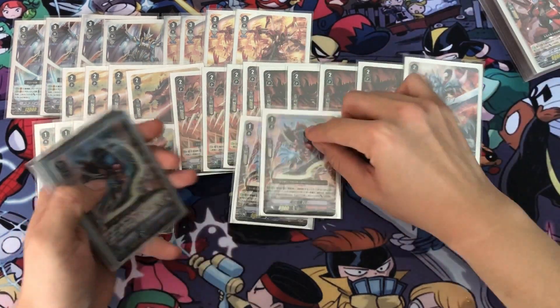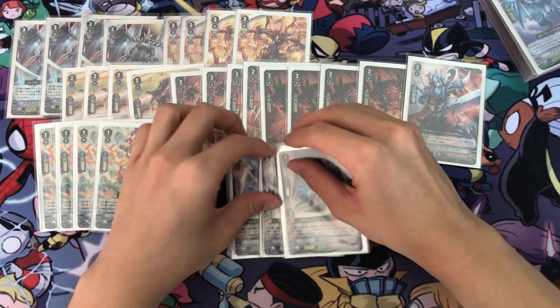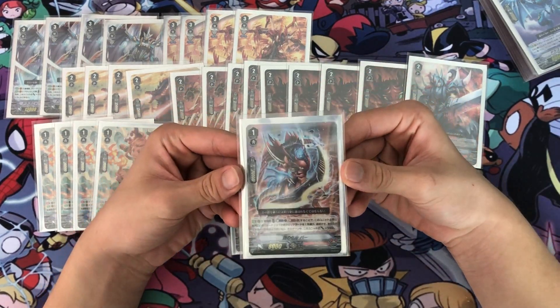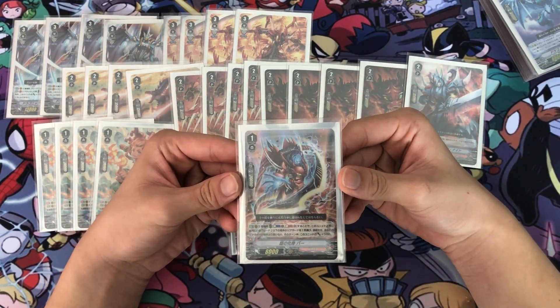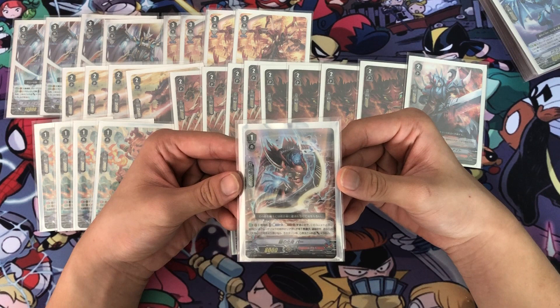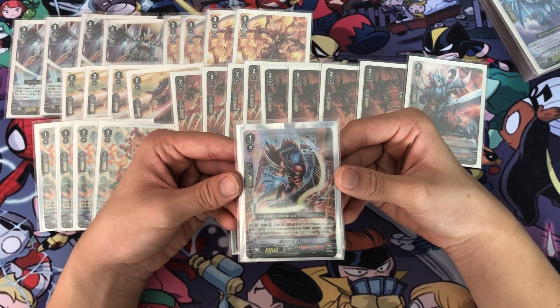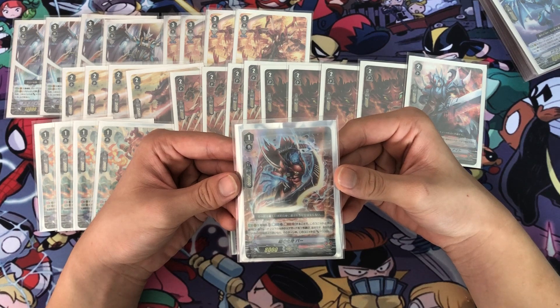Next, I play 3 Embodiment of Armor Bahr. The skill is Auto, Vanguard Circle — when placed, Counter Blast 1 and Soul Blast 1, choose one of your opponent's Grade 2 or less rearguards in the same column as this unit and retire it. And if you have more rearguards than your opponent, this unit gets Power +5,000 until end of turn.